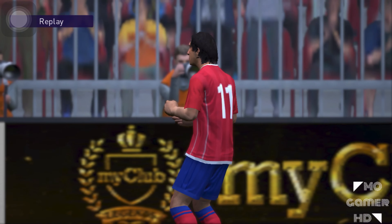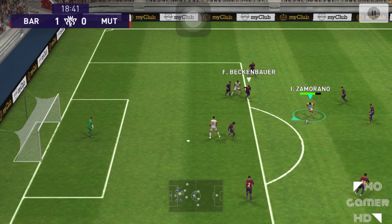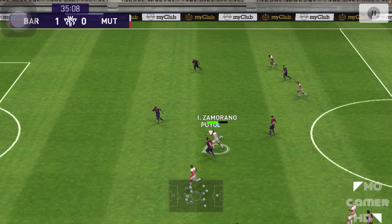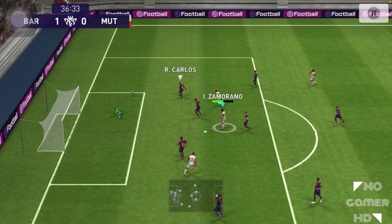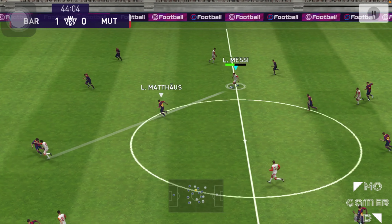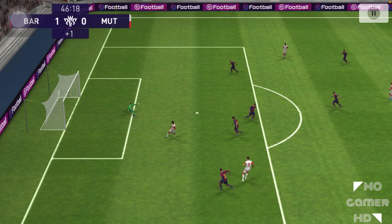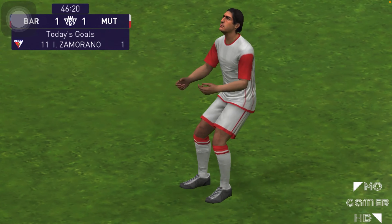Here's the first match with Iconic Moments Zamorano. He pulls off a great fake shot, then hits the post — quite unlucky. Another chance comes from a beautiful passing play through to David Beckham, but he should have converted that. Then Messi feeds Zamorano, who bullies Puyol out of the way and finishes — great movement and physical contact from Zamorano.